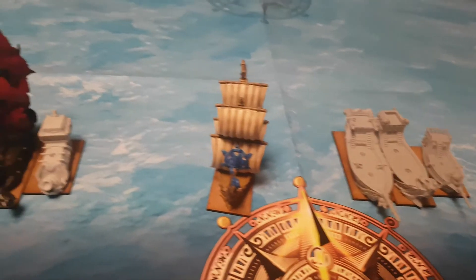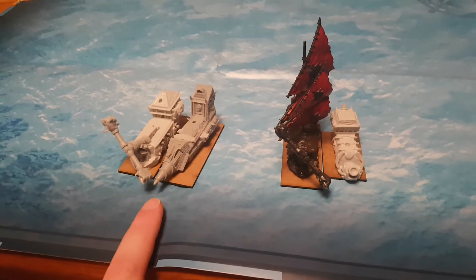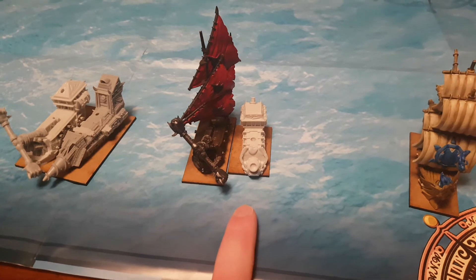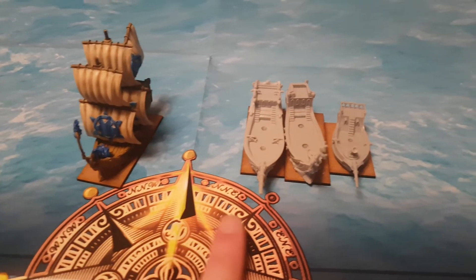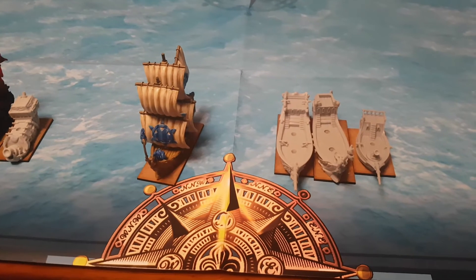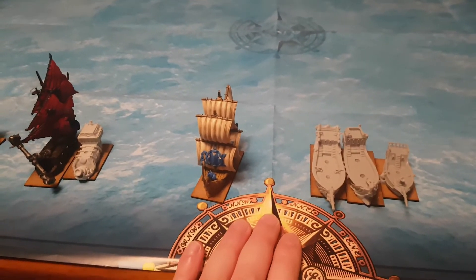And so, the butcher's bill: heavy damage to the orc fleet, with a Hammerfist and a blood runner sunk and the other Hammerfist and the bomb boat both crippled. Meanwhile, the Baselians had one Alohi heavily damaged and the other three ships all crippled but none were sunk. So the Battle of Tzatziki Island, which took place with no island on the field, goes quite handily to the Baselians.